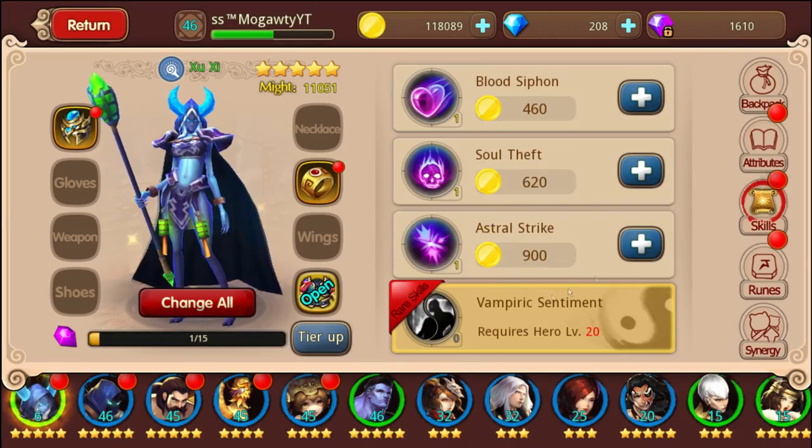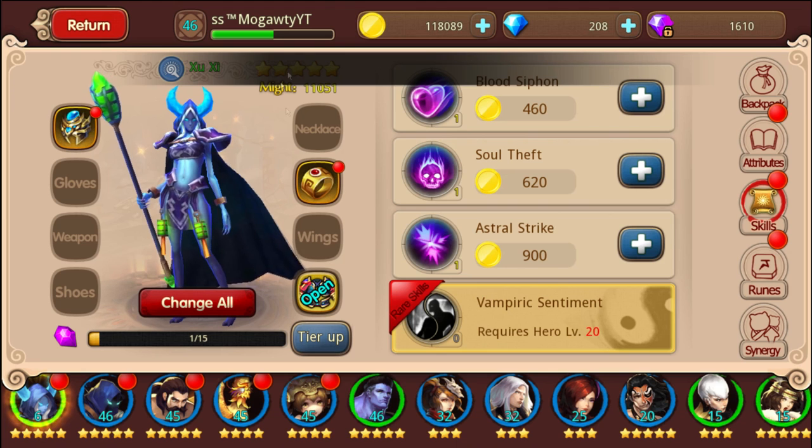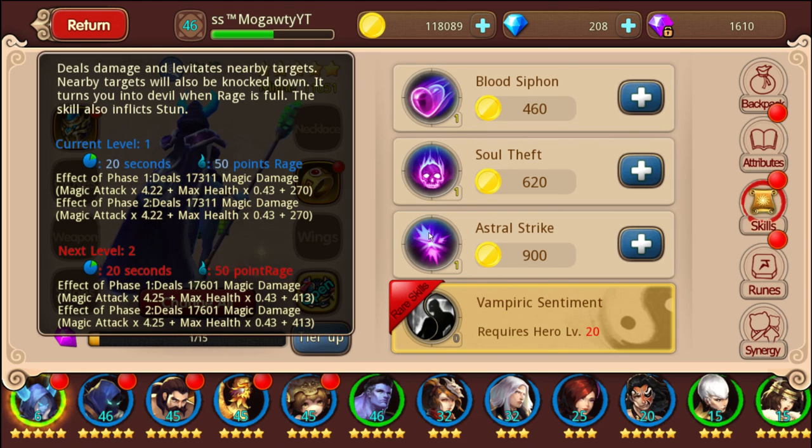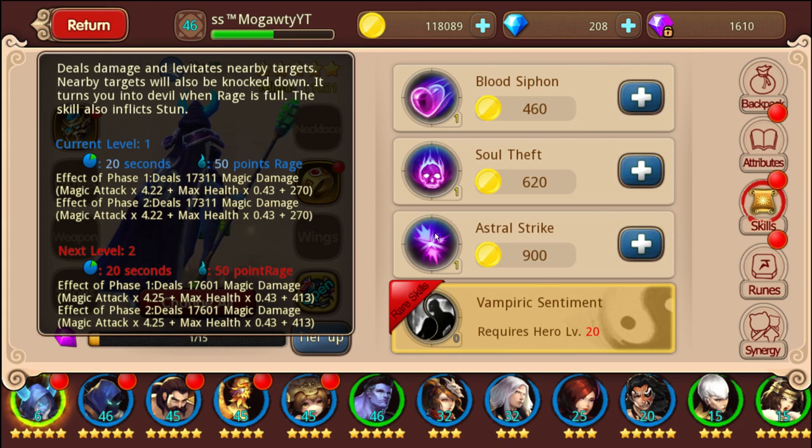Let's check out the last skill. The bad thing is that I can't really see the three skills from when she's transformed - I can only see these three. So naturally it deals damage, and of course when you have full rage, you'll transform into the other beast you saw. There is also a nice stun effect on it. It says it levitates them and nearby targets will be knocked down. I'm not sure if that would work on other players unless their parry is broken, but that is a really interesting description - levitates, knocks down, and stuns. So three control effects. If they're able to move after you use that skill, there's something wrong with them.